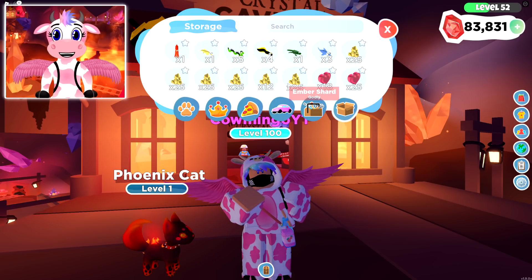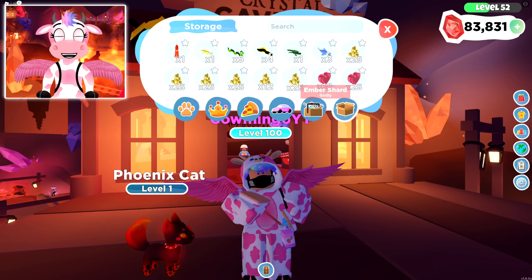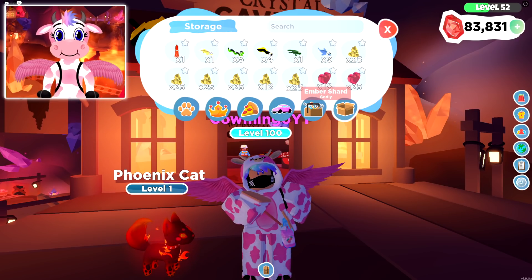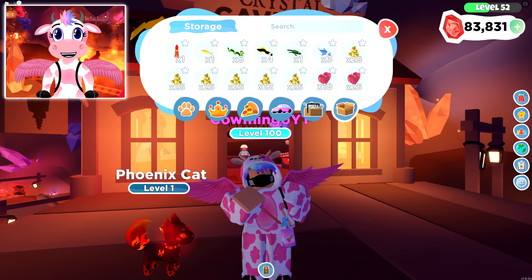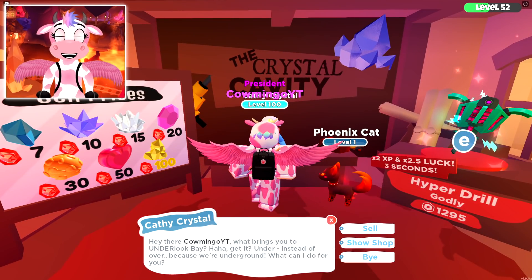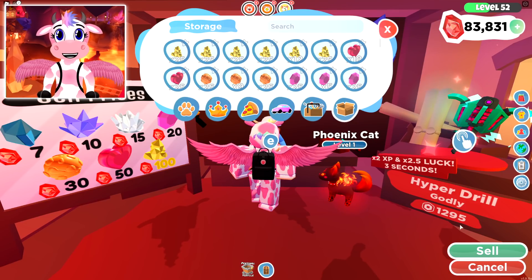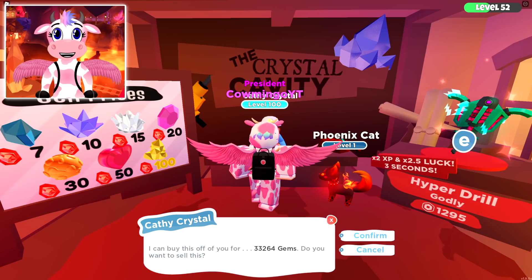There's also the ember shard, which you can only get by mining the boss crystal that spawns every hour. I've learned that every ember shard gives 1000 experience, and drills don't affect that bonus. I have 137 ember shard godly crystals, meaning I picked up 137,000 experience just from the boss alone. Now let's sell all the crystals — and they sold for 33,264 gems!